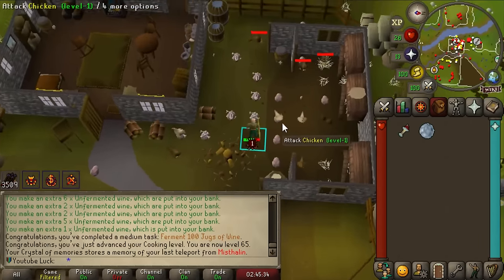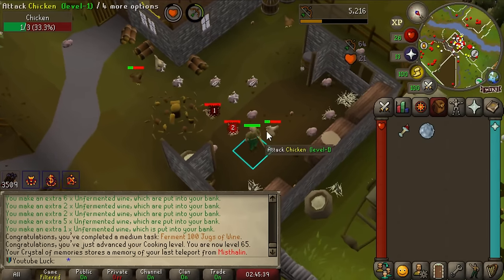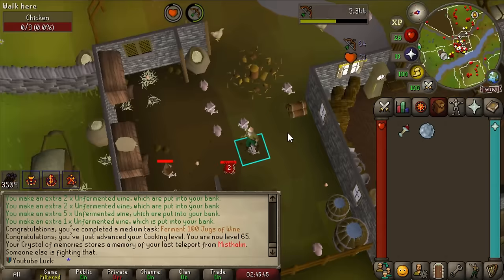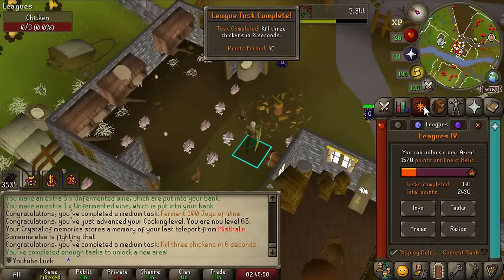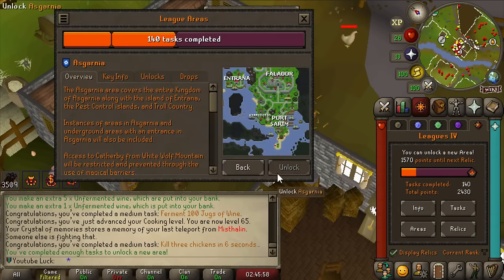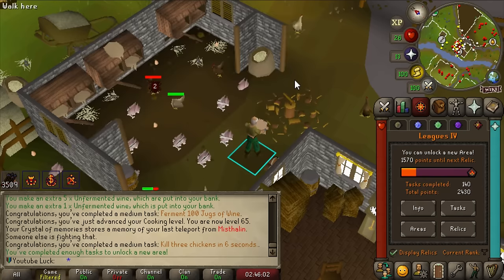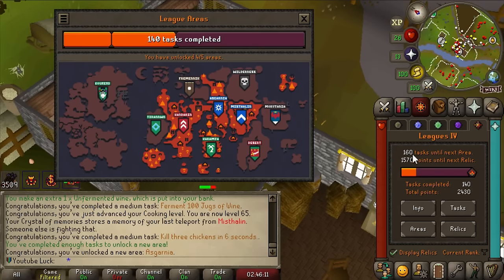I want my last task to unlock the next area to be special - we need to kill three chickens in under six seconds. Come on bow, don't fail me. Oh wait, we can still clutch this out! Nobody attack these chickens, I'm going for a league task! Yes - three chickens in six seconds, probably one of the most proud accomplishments of my life. Let's unlock a new area - since I'm not stressing, we're going straight to Asgarnia. And that means the last area unlock will be Desert, since I really want to do TOA and get a lightbearer for my range setup.